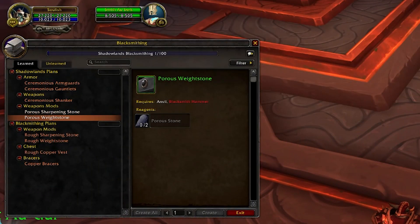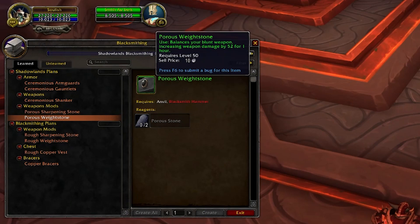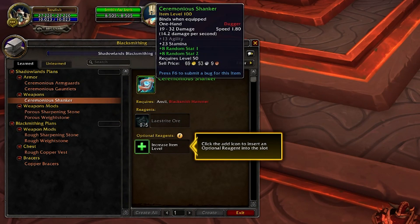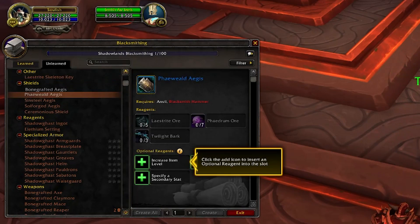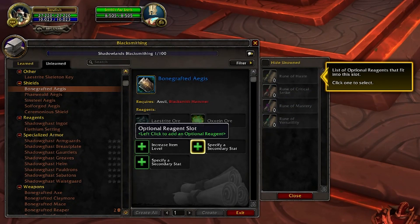Moving on to blacksmithing — the immediate thing I noticed is that you can make weapon stones again, increasing auto attack or weapon damage by a certain amount for one hour depending on the kind of weapon you use. This is cool — things are coming back. We can look forward to telling people to re-enchant, buff up, and put weapon stones on again. Along with everything else, these are definitely sellable on the market.